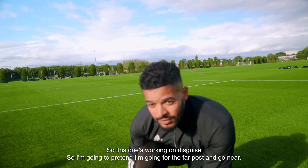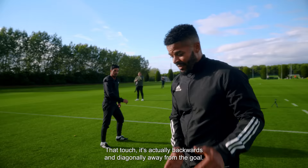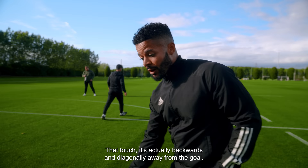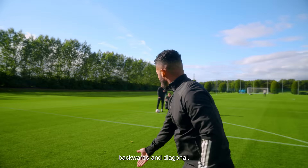So this one's working on disguise. I'm going to pretend I'm going for the far post and go near. The next touch is backwards and diagonal — actually backwards and diagonal away from the goal. These are key points that you'll see at the top level. If that touch is straight, the defender can get a foot in. Backwards and diagonal. Okay, let's have a go, I'll try a few.